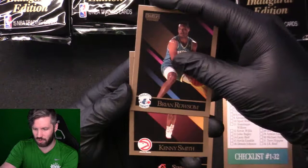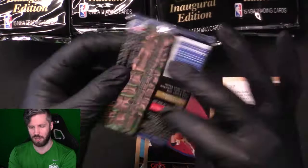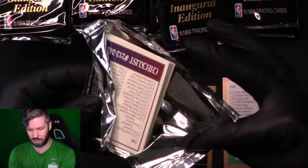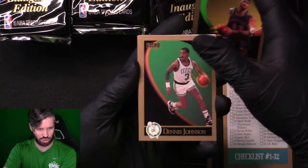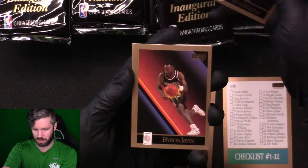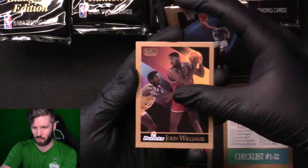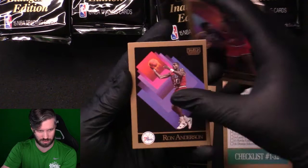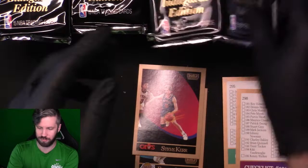Brian Rosam, Kenny Smith — Larry Smith has an error card. There are also a couple of rookie cards in this set that we're after. Another checklist here. Brad Daugherty, Dennis Johnson, Ron Harper, Byron Irvin, Sherman Douglas, Elvin Robertson, Pete Myers, Nick Anderson for the Magic, John Williams, Ron Anderson — that's a little thing down there. Jeff Hornacek, Johnny Moore, Randy White, Kevin McHale, and a checklist.